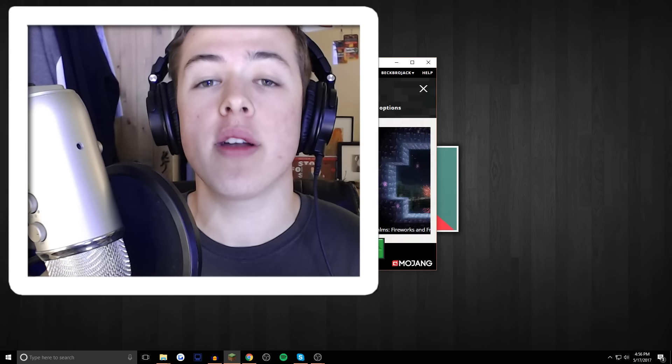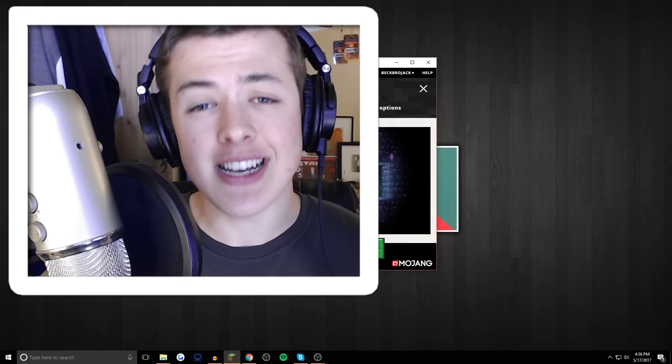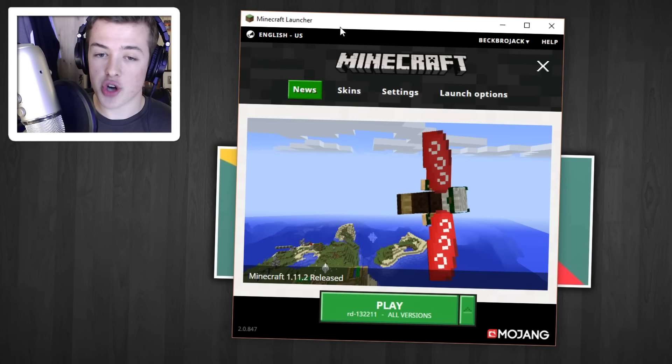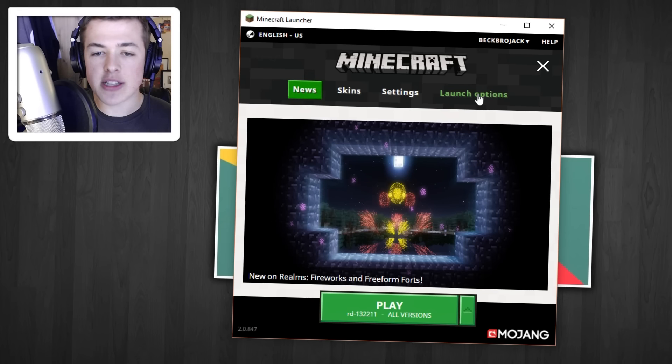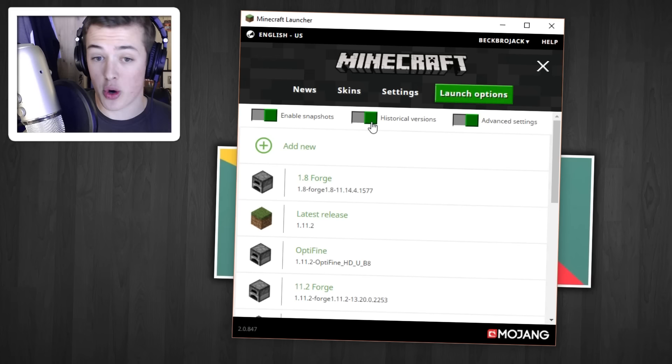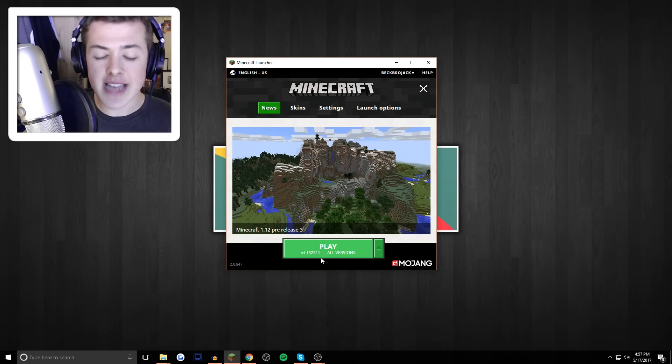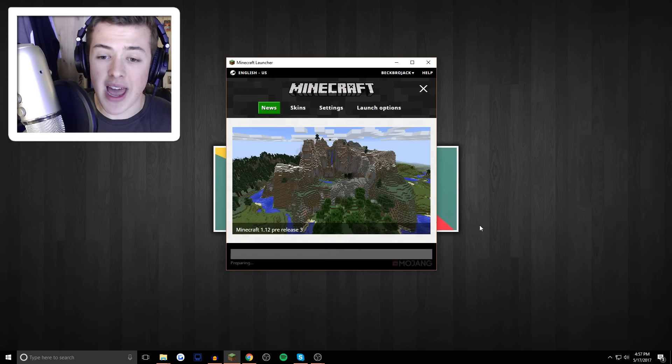Today we're actually going to be checking out one of the first ever versions released publicly of Minecraft. As you can see right here, I have the Minecraft launcher open. To actually access previous historical versions, all you really have to do is go into launch options and then hit historical versions. Then you should be able to access them once you edit around your profile. Here is the first ever version available on this launcher, so we're just going to hit play.